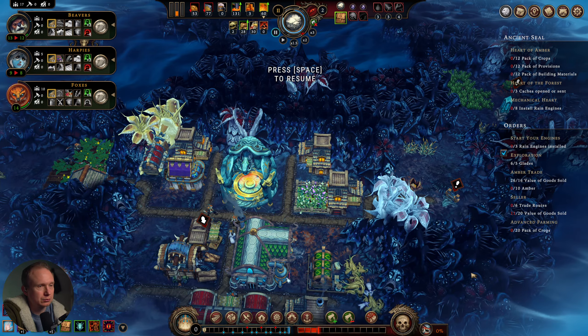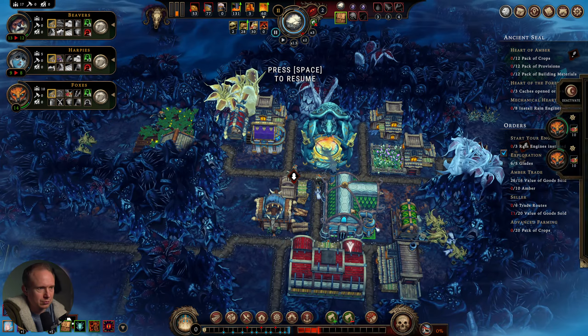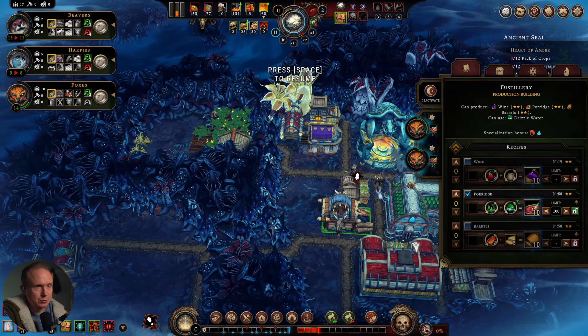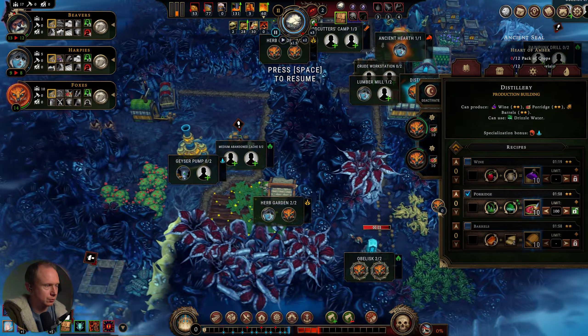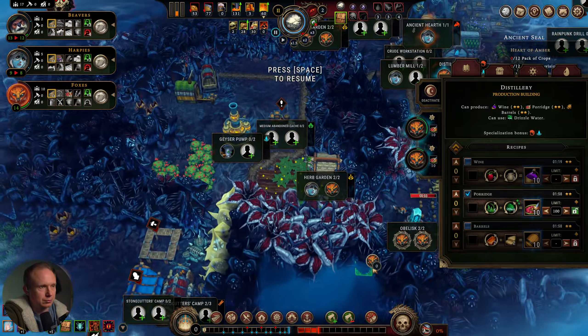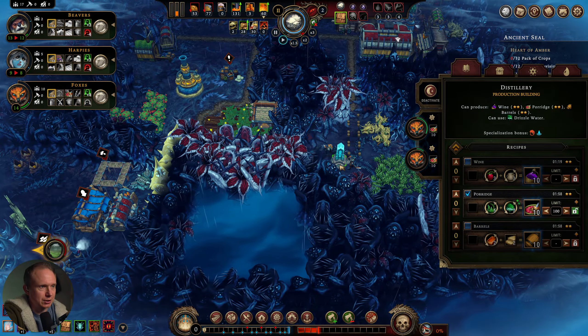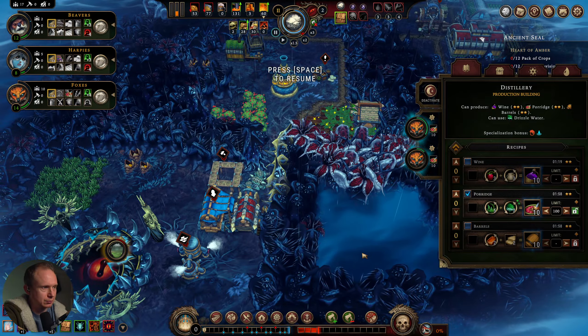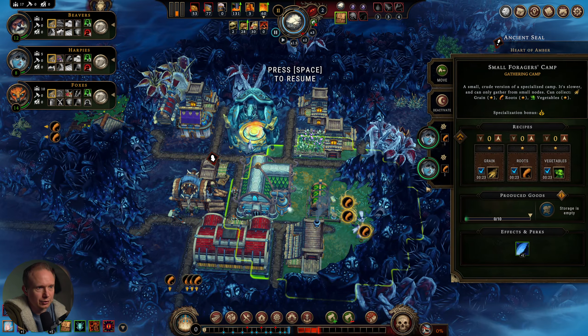We have no builders though. What's our wood supply look like? 28 — that doesn't feel great. There's a distillery making porridge. I forgot to turn off raw food, let's do that for the moment. Let them eat porridge. This obelisk is taking forever — it's almost done though.